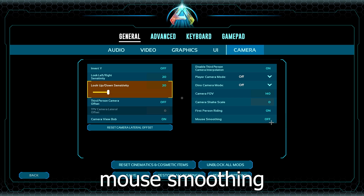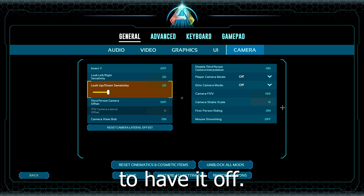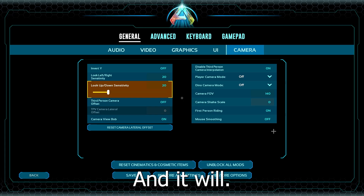Mouse smoothing - you 100% want to have it off. Because if you have it on, it adds a delay and it just feels terrible. This is kind of a newer setting from some update, but make sure to have it off. It will make your aim more precise and give you less input lag.